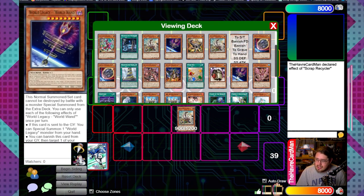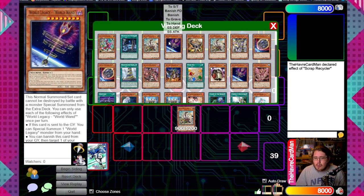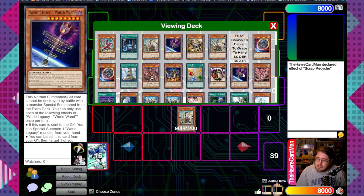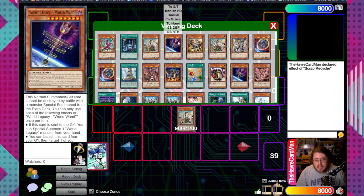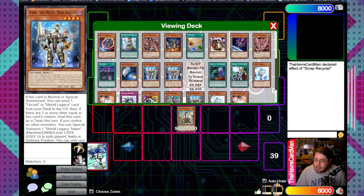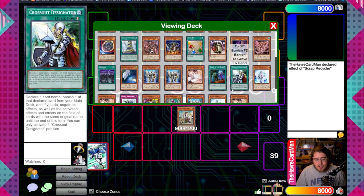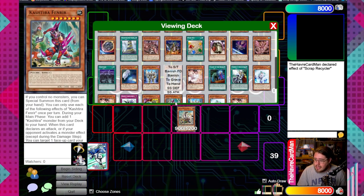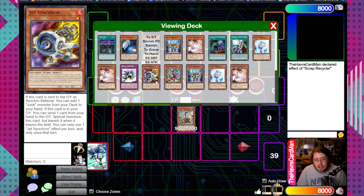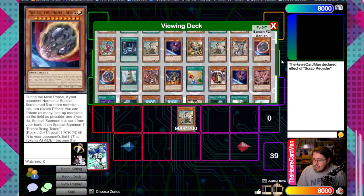Another option when you have World Wand in hand is to send the other copy of World Wand to special summon the one from your hand. It depends on what else you have available - sometimes going World Wand for World Wand is fine, sometimes keeping it in the deck for follow-up is better. If you have Scrap Golem in hand, it's better to go with Jet Synchron, which frees bricks from your hand and still lets you combo off.